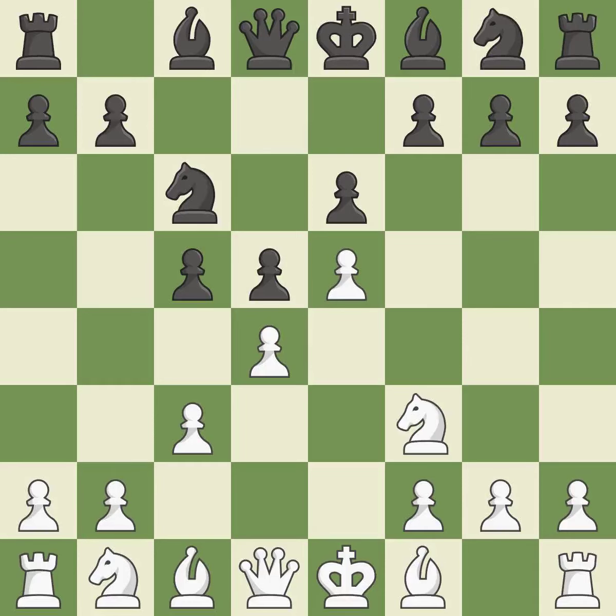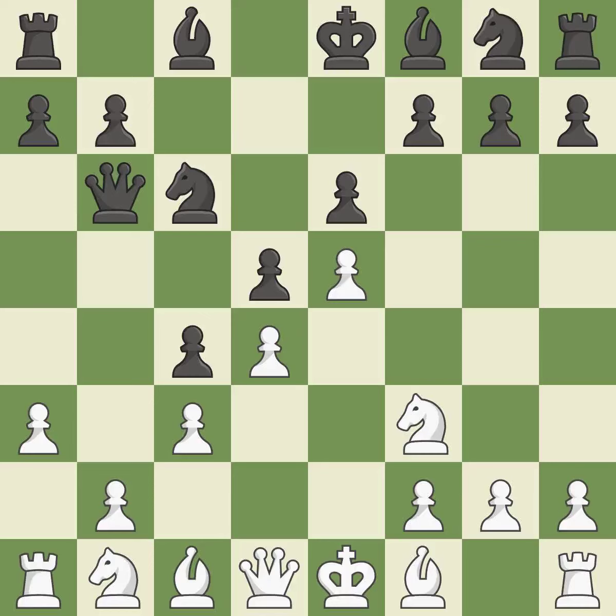Nf3 supports the d4 and e5 pawns. Qb6 develops the queen, protects the c5 pawn, and puts indirect pressure on the d4 pawn. a3 controls the b4 square and prepares the b4 pawn push. c4 closes the center and takes control of the b3 and d3 squares. Nbd2 develops the knight toward the center and controls the b3 and e4 squares.